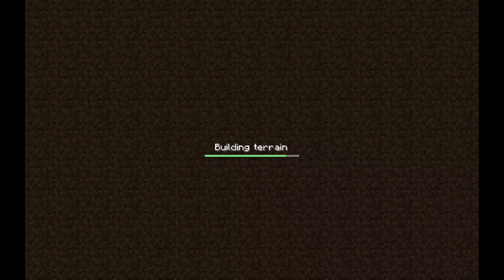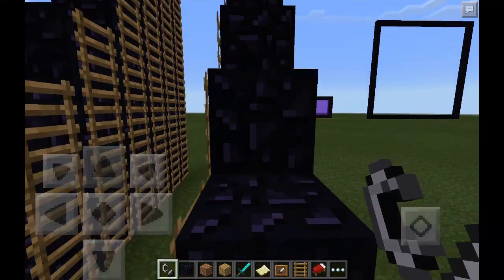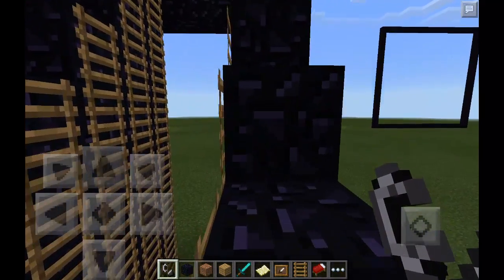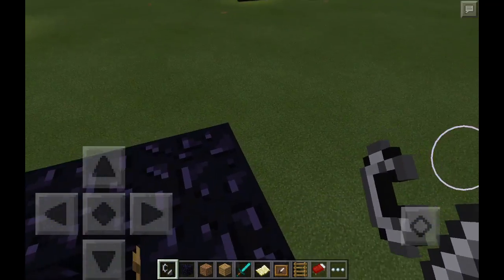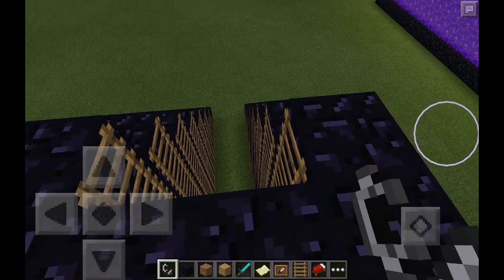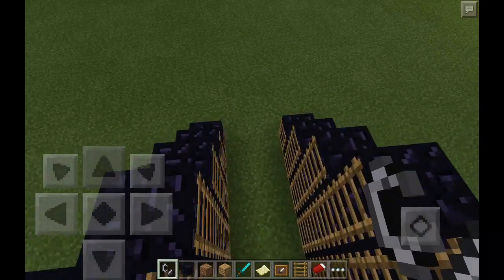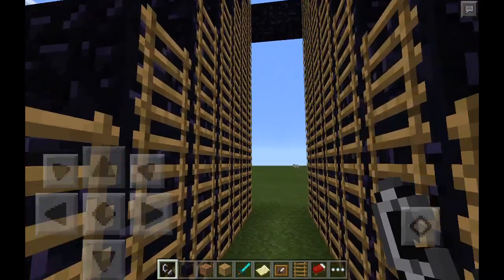Hello everyone, today I'm going to show you another cool thing you can do in Craft Pocket Edition. I call this the gliding machine — it looks a bit like this, you can just glide down the middle. It's really cool.